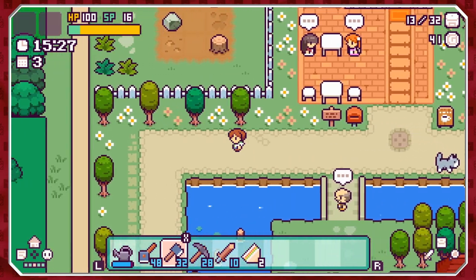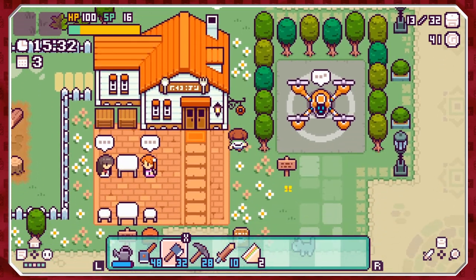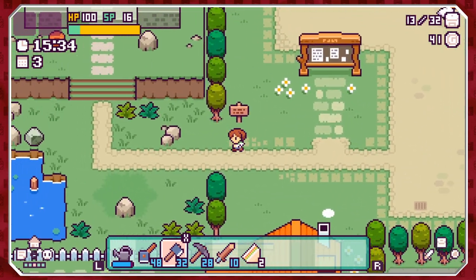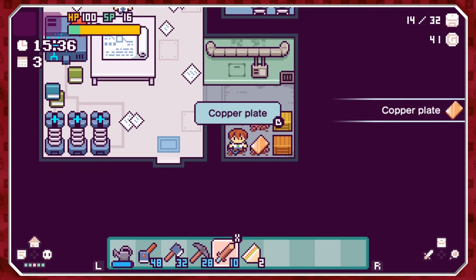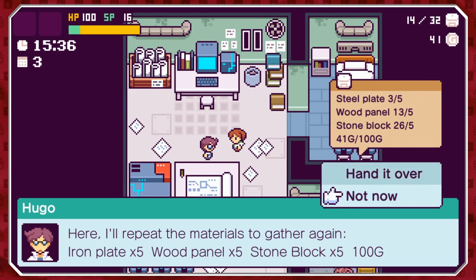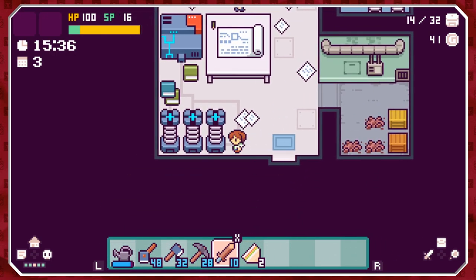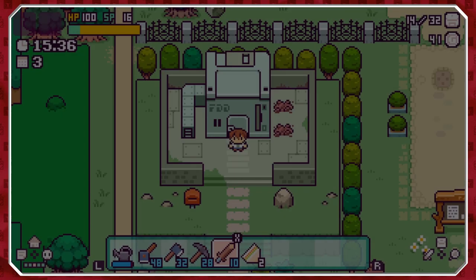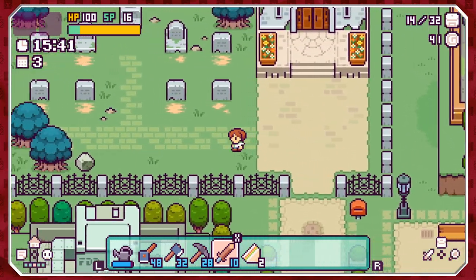Trying to think of easy ways to get money — I can't, because it's only the drone and there's no box by the house. We are in a predicament. Oh wait — copper plates, steel plates! That's not a bad easy way to get stuff. But we don't have the steel plates — that's odd. I need to find some more of those drums as well.